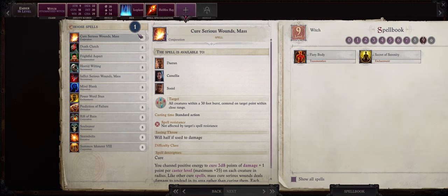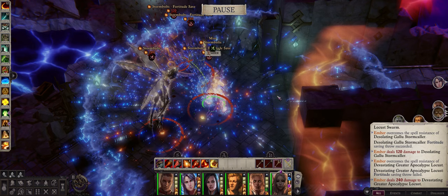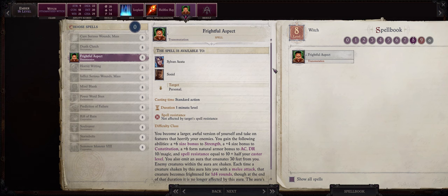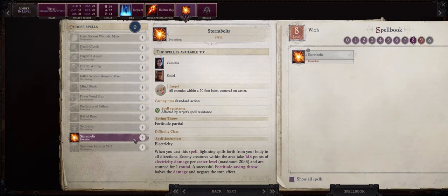At level 16 we also gain our first level 8 spells and overall the Witch choice here is pretty poor. You can go with something like Storm Bolts that can inflict some decent area of effect damage that only targets enemies and even attempt to stun them for a single round. The problem is it deals lightning damage and all of the demons in the game are basically immune to lightning. There are ways to overcome that however, such as through the Devouring Lust metamagic rod that will change the damage to unholy. You can also go with the very powerful Frightful Aspect buff, but I would rather save this for frontline characters such as Sosiel. Besides that we also have Mind Blank to highly increase the saving throws of our allies against mind-affecting spells and effects.